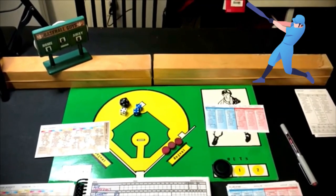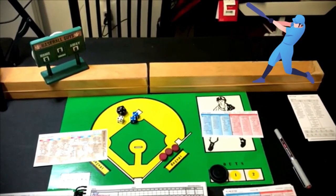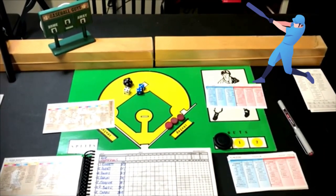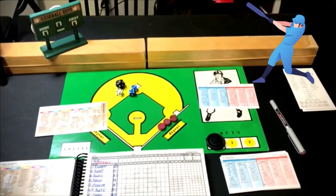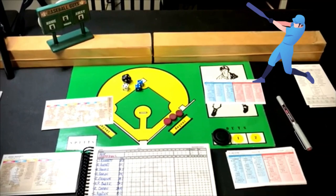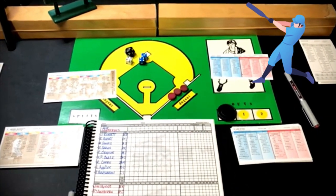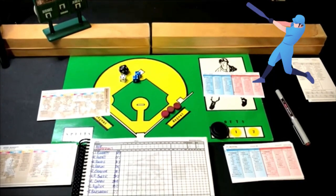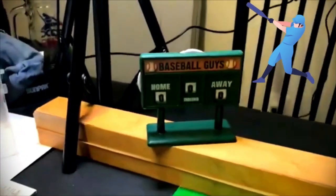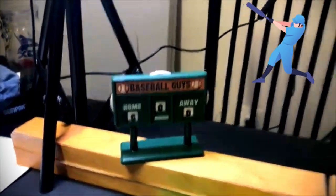Hello sports fans, baseball fans, and fans of Strat-O-Matic Baseball. I'm here with another Mismatch Monday, and today's Mismatch Monday is going to be the truest of mismatches. We're going to have the Hall of Famers played with my Hall of Fame set against the underdogs, which will consist of various players from various bad teams in the past who also did not have very good years. The visiting away team will be the Hall of Famers.